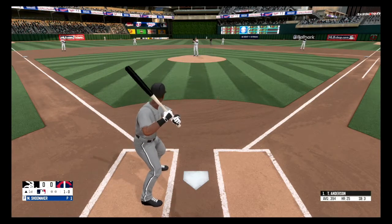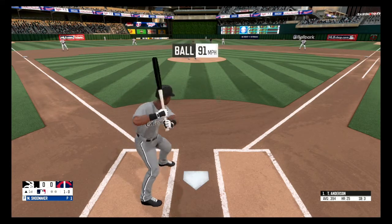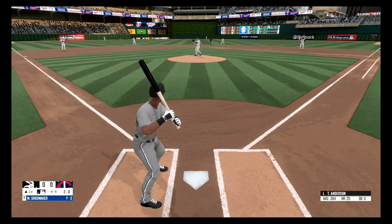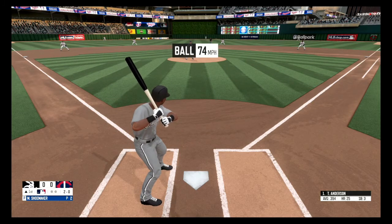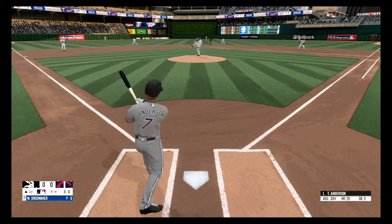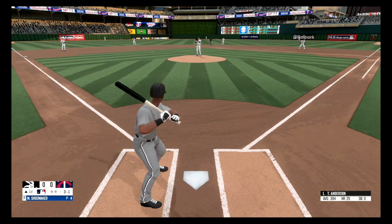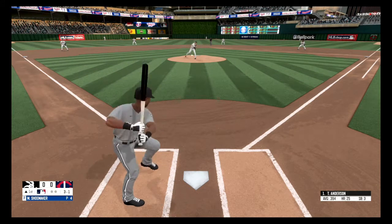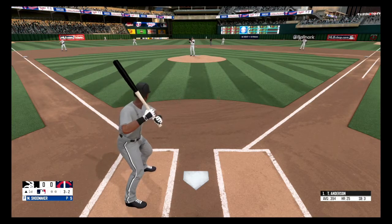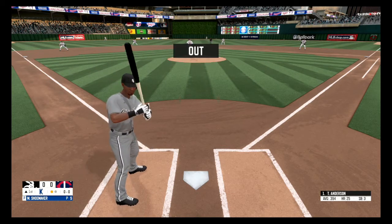Missed outside, ball one. Fastball, missed outside, 2-0. Way low, 3-0. Fastball and he's behind. Swing and a miss, strike two. He struck him out swinging — one out.